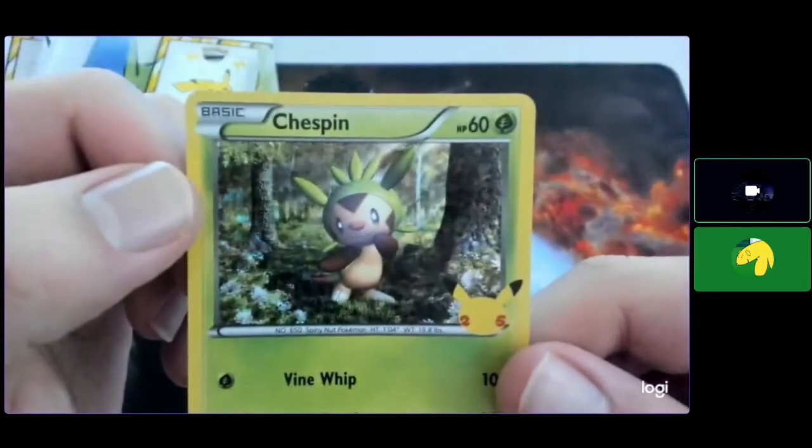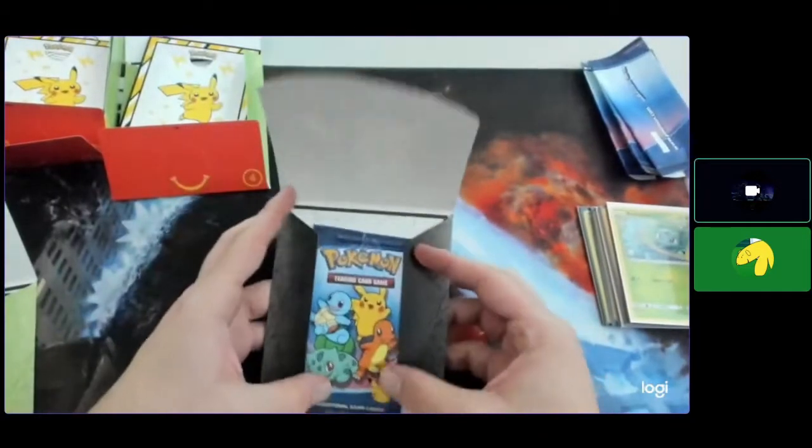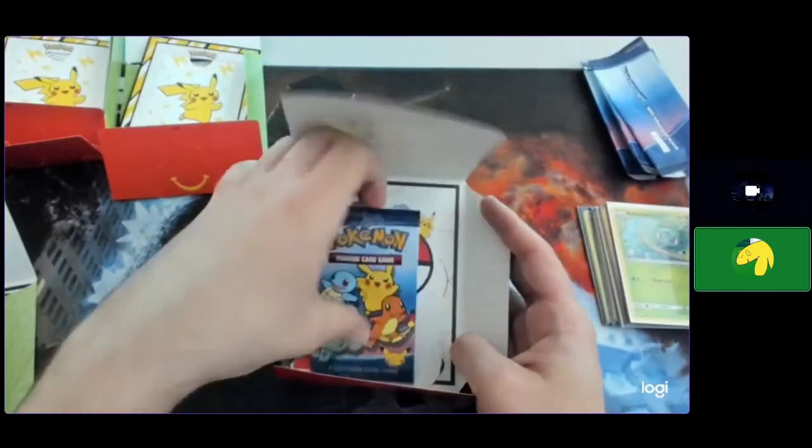Six out of 25 for Chespin. All right. So this is now my pack — the other ones were Colin's. Better not be a freaking Pikachu.